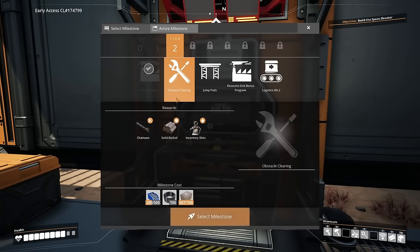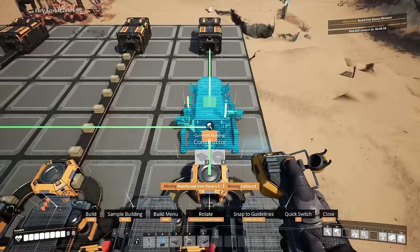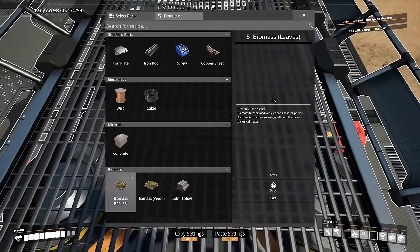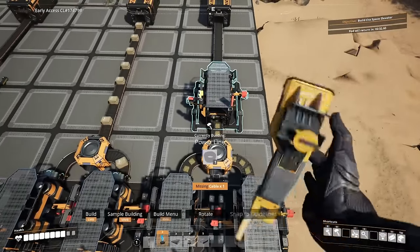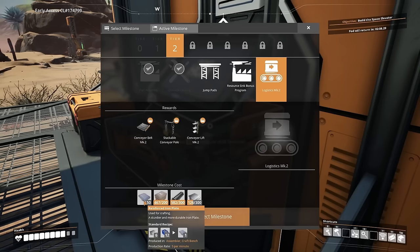One thing to consider is unlocking obstacle clearing — great for the chainsaw to quickly harvest resources. Once you've unlocked it, you can replace one constructor with one set to solid biofuel. This uses 120 biomass per minute, and there's no way to keep up with demand at this speed, so you'll need to unlock Logistics Mark 2, which requires 50 reinforced iron plates. You can handcraft these, though we'll cover automating reinforced iron plates in the next video.